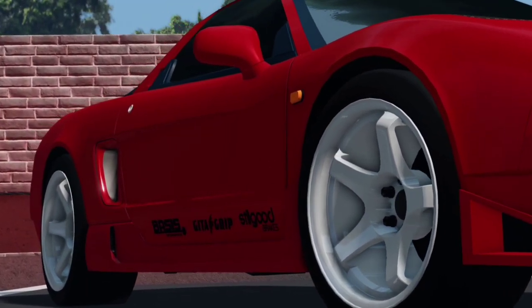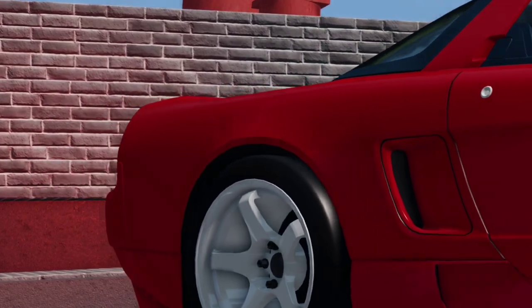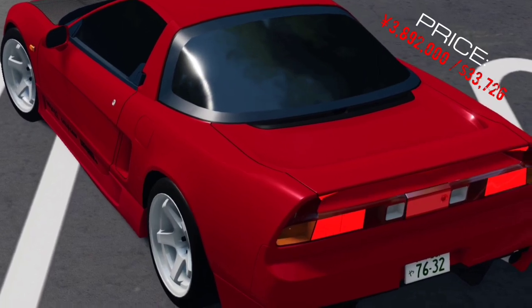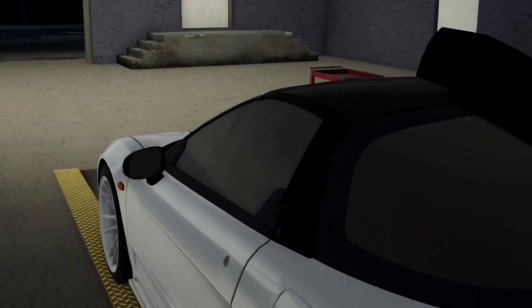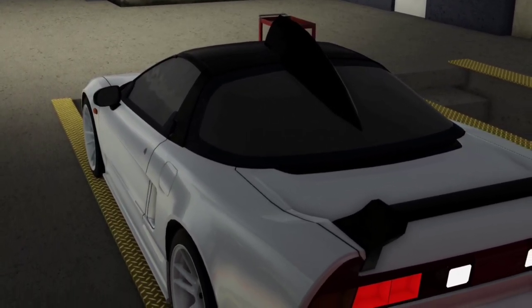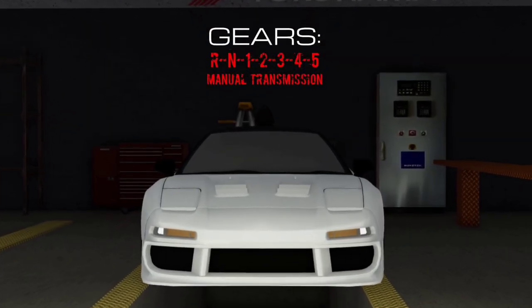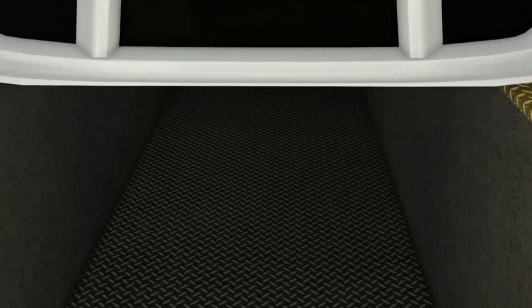The Honda NSX-R NA1 — one of the most desirable cars in MRT and one of the best beginner cars you can have. This car costs 3.892 million yen or 33,000 in-game dollars. It was the main competition of the Ferrari Deza Rosa back in the day, which means it is one of the best cars in the game as well, due to how closely it could actually compete with it.